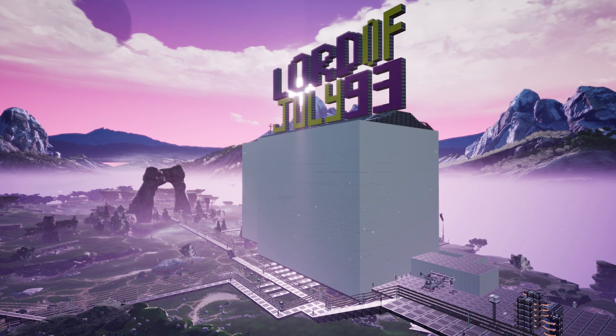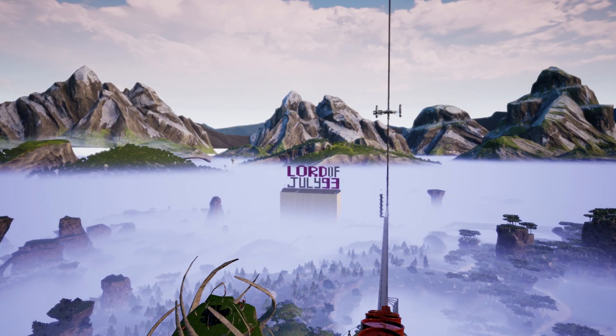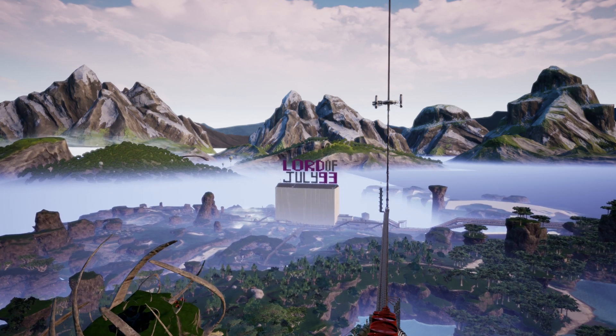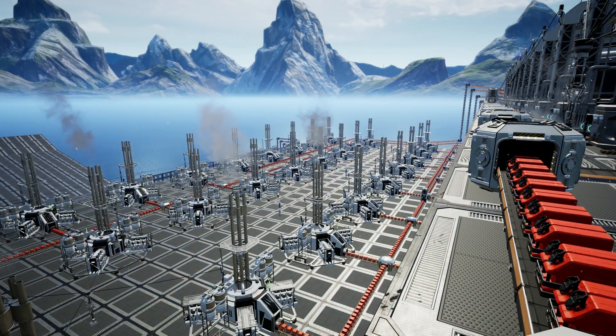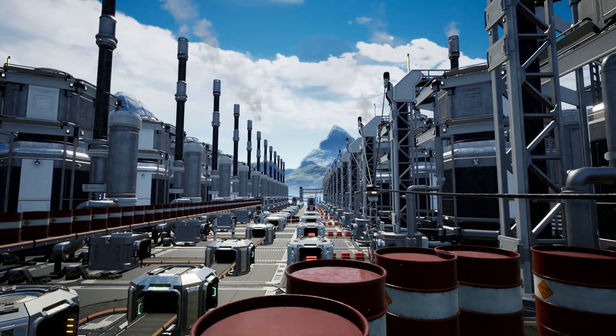The Lord's Factory is one which pulls items to it from across the map using conveyor buses, and everything he needs is being produced in this monolith — with the exception of fuel, which is being made over at his fuel generator power plants. He actually uses 81 power plants in total.